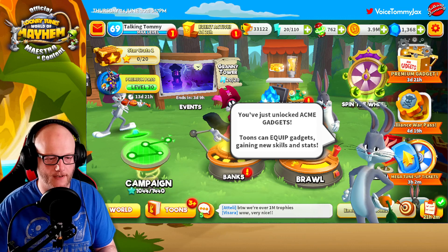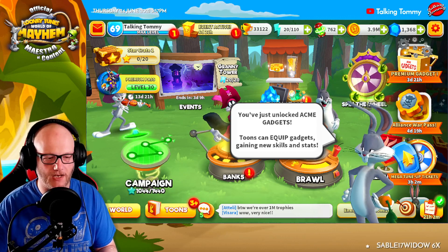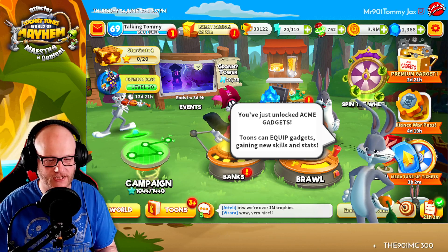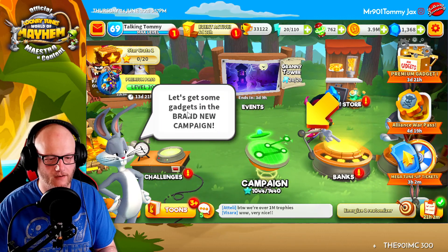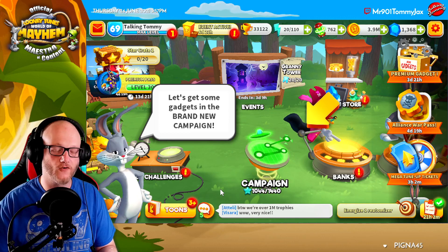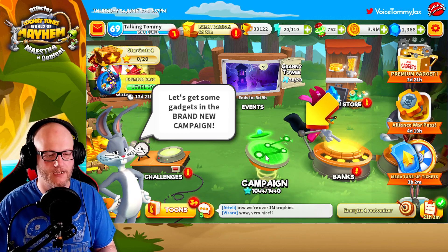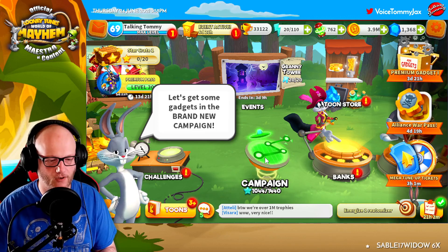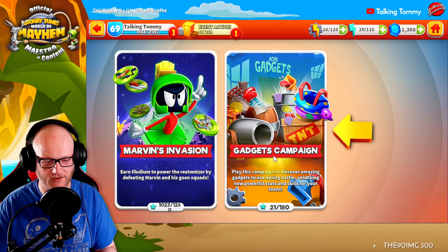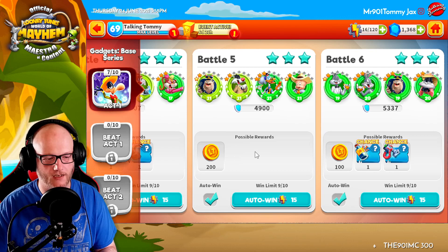Right when we come up here we've got: 'You've just unlocked Acme Gadgets — tunes can equip gadgets gaining new skills and stats.' We're going to click into the brand new campaign. Full disclosure, we did try to run through these the minute they popped up, then we got the game update. Here's the new gadgets campaign — we've gotten 21 stars out of 180 so far.